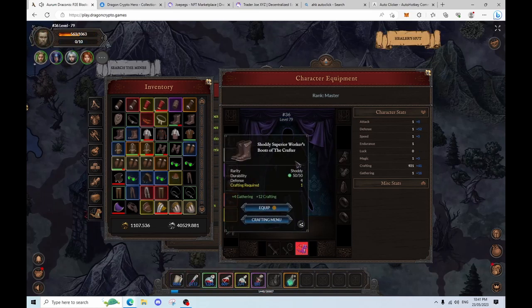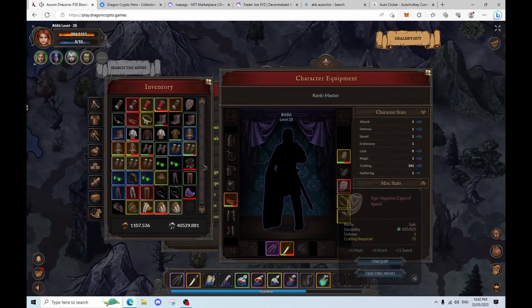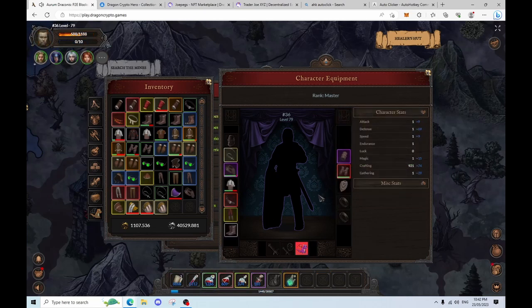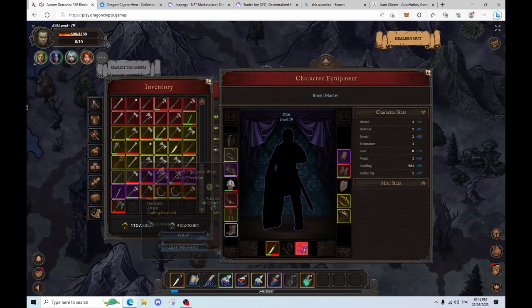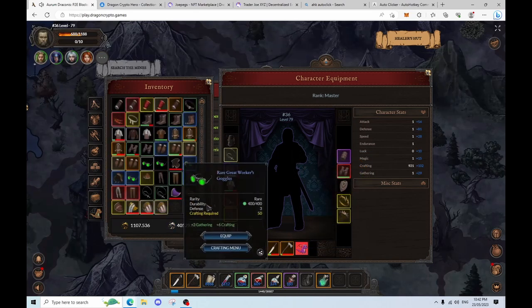The boots are plus 12. The gloves are plus 5 only, but we actually found some better bracers — plus 12. For the cloak, I think we have a cloak of crafting — yep, we'll be using this as well. We have some rings — this one plus 10, this one plus 7. Finally the helmet — I think it's this one, plus 6.